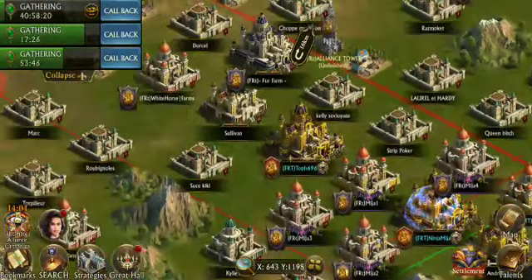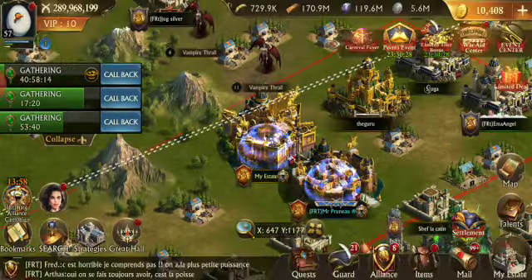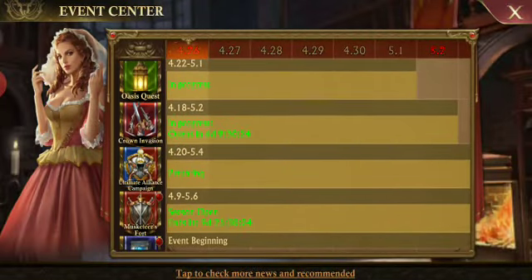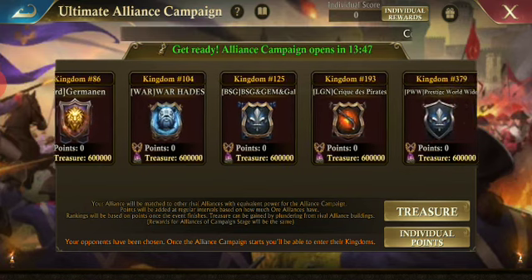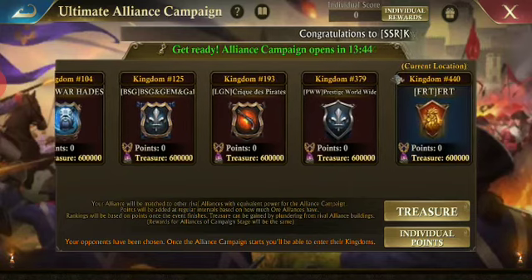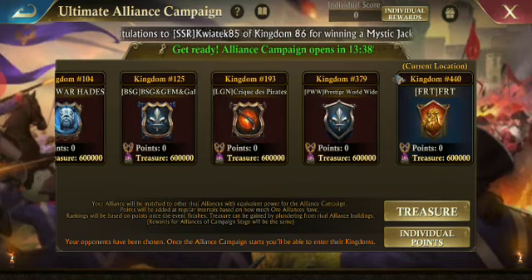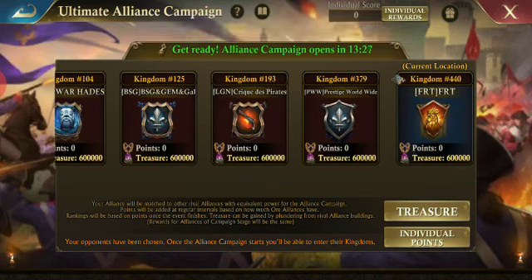This should help especially if you're a smaller alliance or you don't have a whole bunch of level 40s and you get a really terrible matchup. We've got Kingdom 86, 13, 86, 104, 125, 193, 397, 44 — we're the youngest kingdom. But it doesn't mean we're going to be the worst. With the correct strategy you can deal with these absolutely terrible matchups.